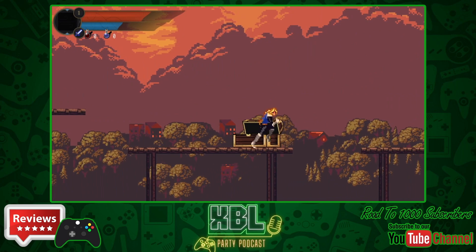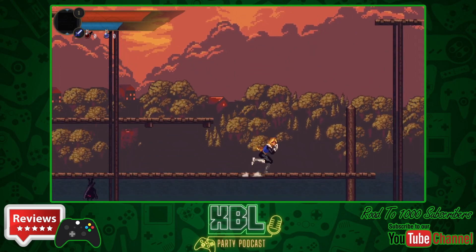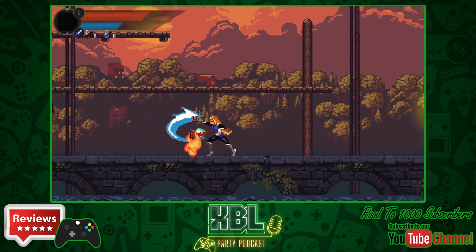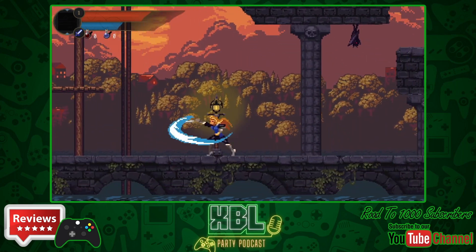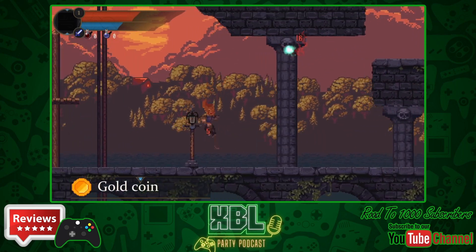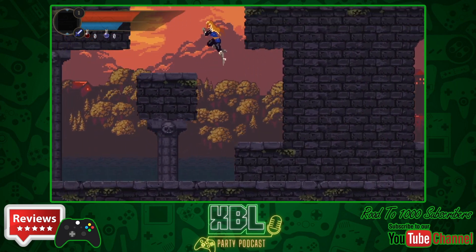You have a variety of different skills you can equip which do a variety of different things. You start off being able to throw a knife and then you can pick up other skills as you progress through the game. However, these do seem to be randomised — sometimes I started one level, got one skill, died, restarted it, and then it was a totally different skill the next time, which is kind of awkward.